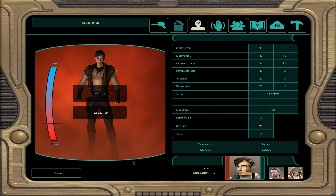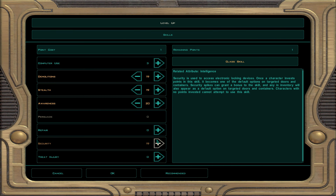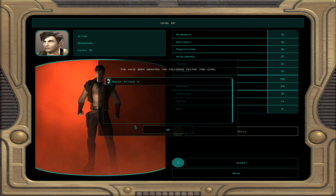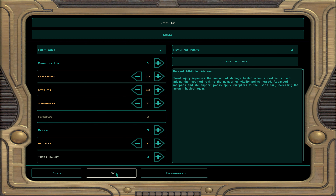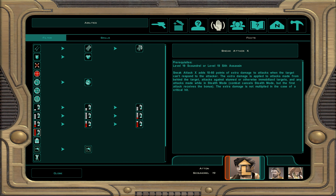At character level 18: skills are demolition, stealth, awareness, and security. At character level 19 — the last scoundrel level — after this you max out Atton's influence and he becomes a Jedi. We get sneak attack 10, which does 10 to 60 extra points of damage on a sneak attack. That is very good.